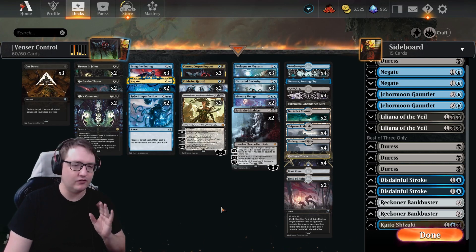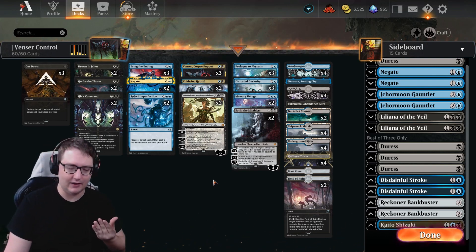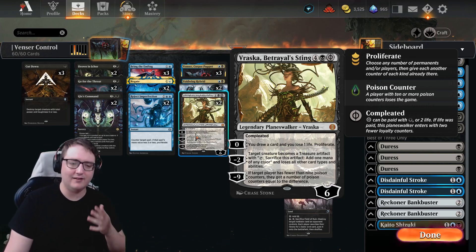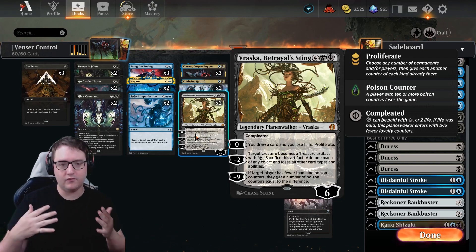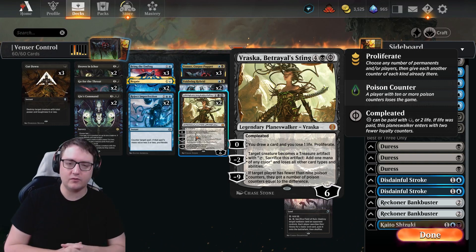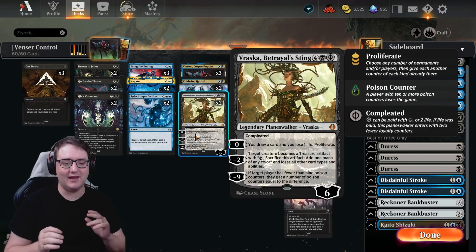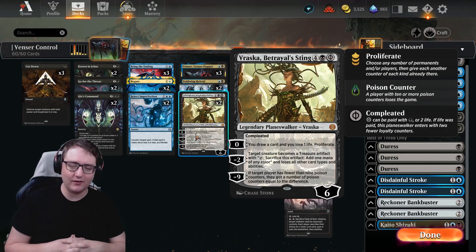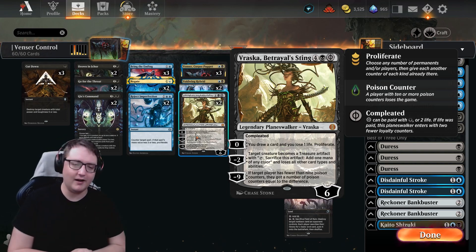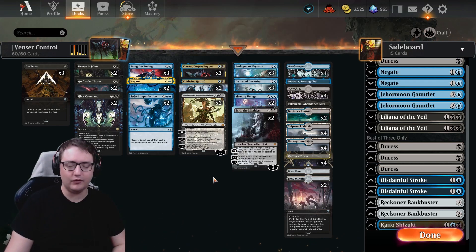Another card that fits as both a toxic card, proliferating card, and removal piece all together is Vraska's Betrayal's Sting. At zero loyalty Vraska lets you draw a card, proliferate, and lose a life — so Sorin and Vraska together are already proliferating your poison counters. The minus two turns a target creature into a treasure artifact — so annoying creatures are no longer a problem. And if you reach minus nine, if target player has fewer than nine poison counters they get enough counters to make up the difference. A simple Prologue to Phyresis gets that last one to finish them off.